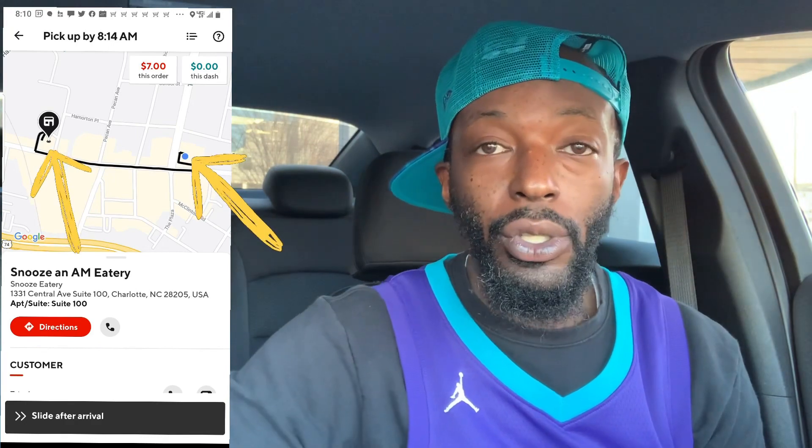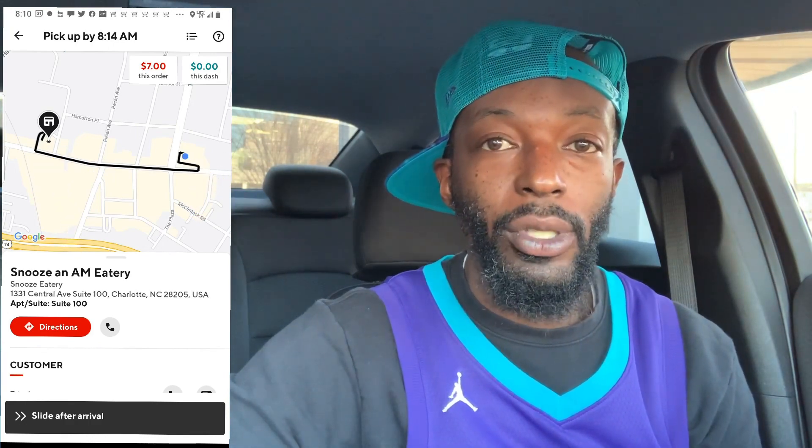Once you accept the order, it's going to show you the blue dot — where you are currently — and then it's going to show you the merchant. If you look up towards the top right, you're going to see two different numbers. The one on the left is going to be what you're about to get paid for this particular pickup. The one on the far right is going to be what your total is for this dash so far. You will always have that — the only time you won't be able to see it is when you mark to go to the restaurant and when you're about to drop off.